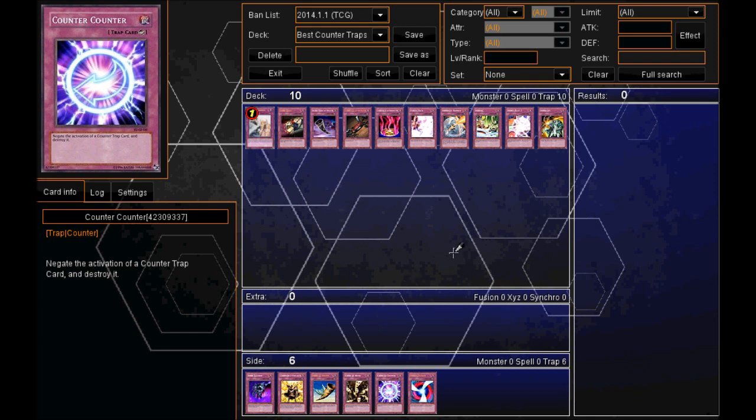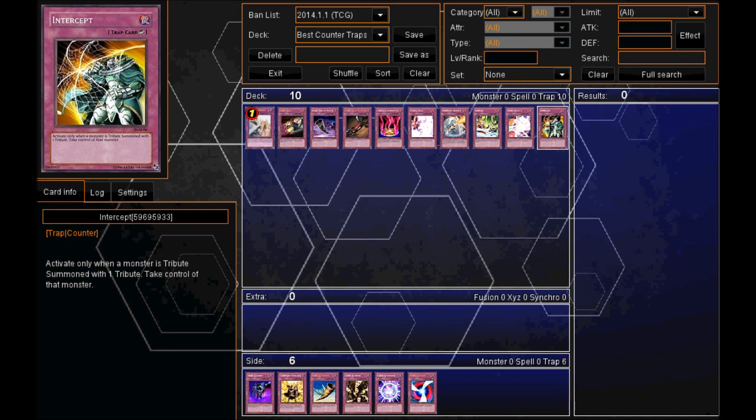So let's get straight into my top 10. First of all, starting at number 10, we have Intercept. When you know your opponent is going to Tribute Summon, this could be a really good card to have in your deck. Activate only when a monster is Tribute Summoned with one Tribute — take control of that monster. This card can be a really, really good card to use and it could really change the game and put you on the front foot.